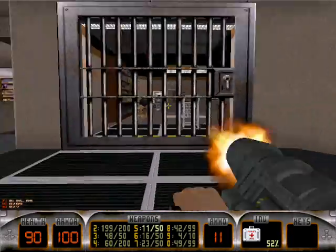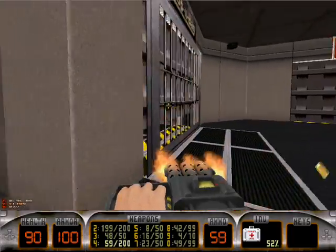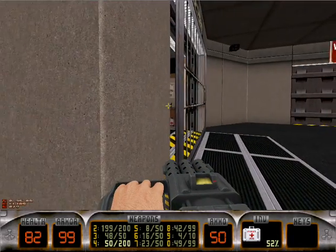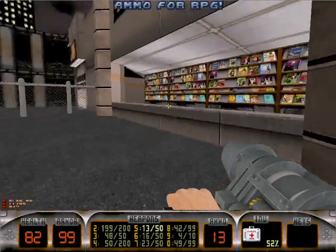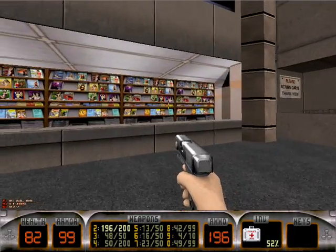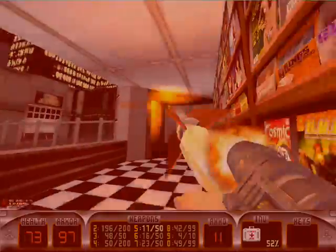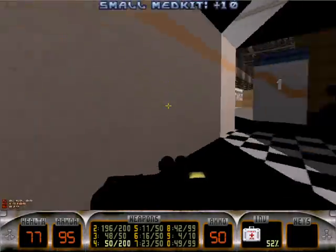As you can tell, this is sort of like a shopping center based map. There's ammo back there. Jump up and make sure you break this window here. You kind of got to be quick at this beginning area.